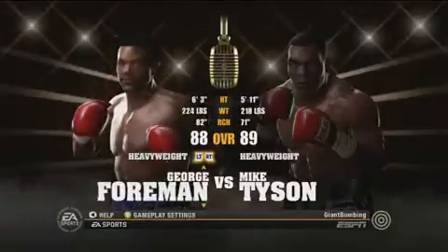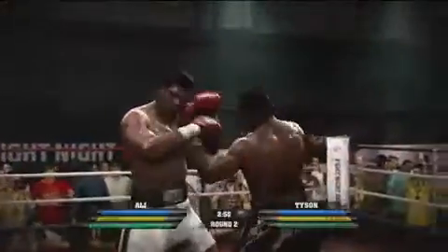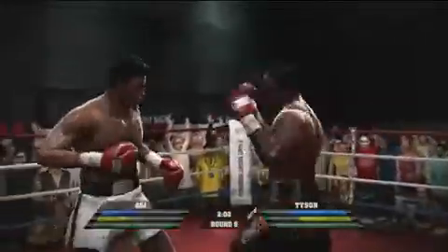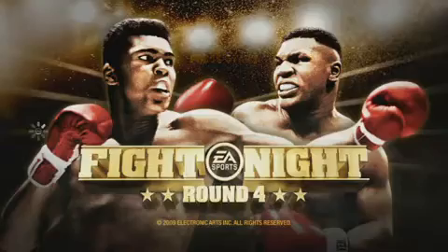That depth comes from having fighters with different heights and arm lengths. This sets up reach differences that make some fighters better from the outside, laying in shots from a distance that smaller fighters just can't compete with. But it's a trade-off because those smaller fighters get more explosive when they get inside, like a Mike Tyson sort of thing. That's why you've got Muhammad Ali and Mike Tyson on the cover — they're two guys that exemplify what the game is all about.